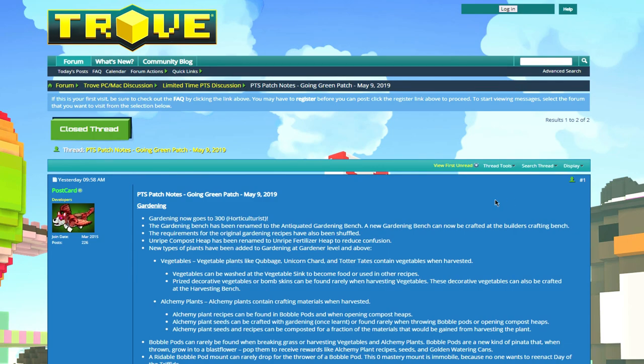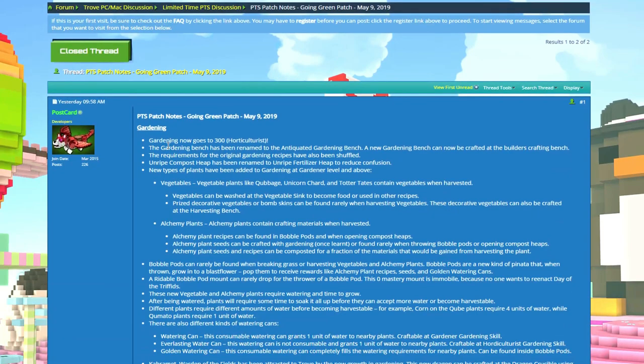First of all, gardening now goes to 300, which means the skill cap is going to be 300 — there's probably some mastery in there. Right now all benches are 250, but now gardening is going to be 300. I think when they rework the other things they're going to bring everything to 300 as well, giving people who already have max gardening a little bit more to gain.